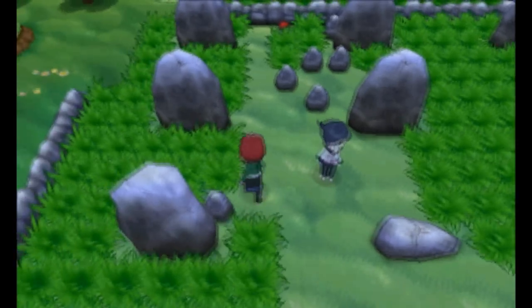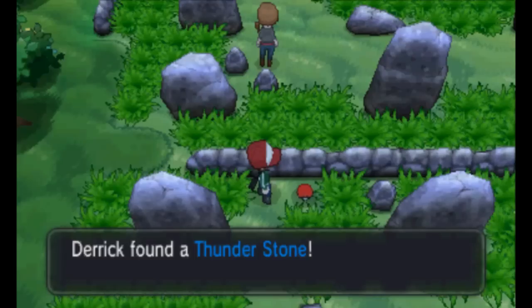The next stone you can find is on Route 10. In the second section of Stone Monuments, look behind the Psychic on the left to find a Thunder Stone.